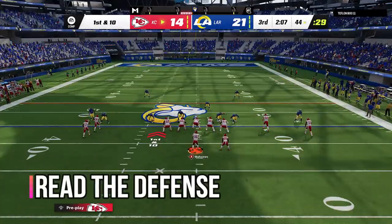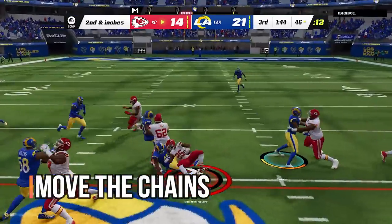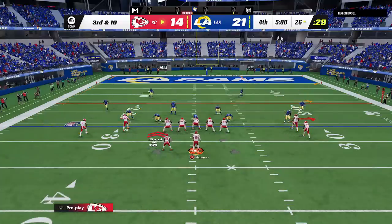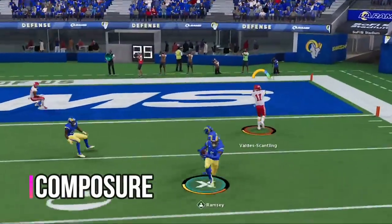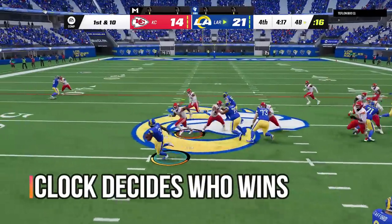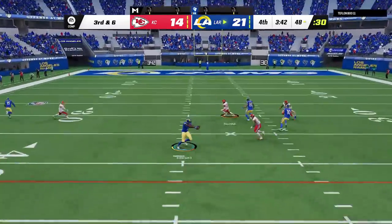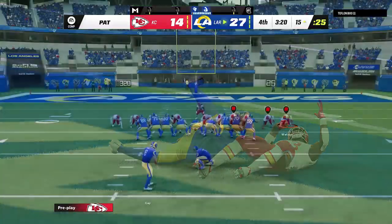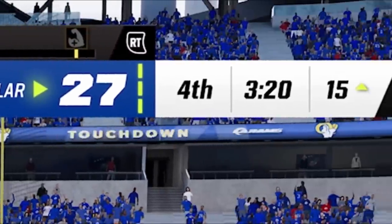I'm going to rinse and repeat these same principles over and over — taking what the defense gives me, moving the chains, limiting mistakes by throwing the ball out of bounds if the play's not there. On third and ten in the fourth quarter, I don't keep my composure and force a bad throw — I should have held onto that ball. He starts hitting me with run plays, clearly trying to kill clock. You always lose to the clock, not your opponent. And on the next play, my opponent scores — now down two touchdowns with three minutes and 20 seconds left.